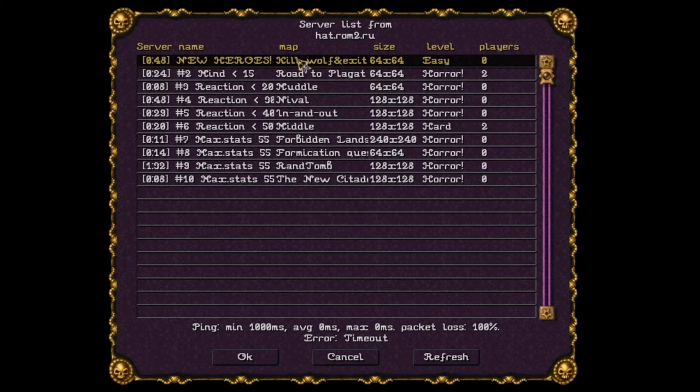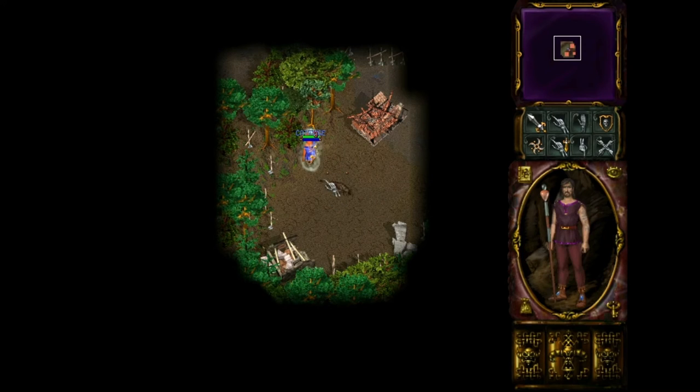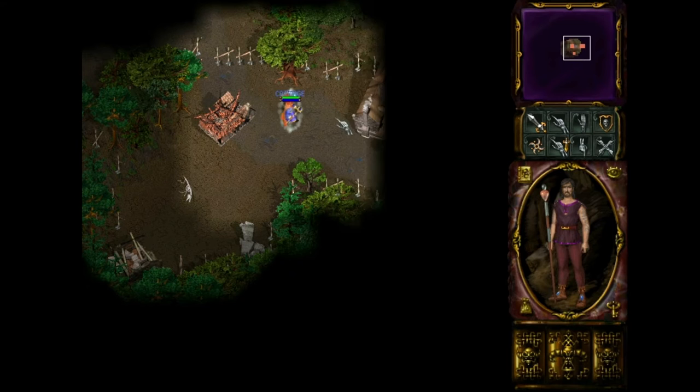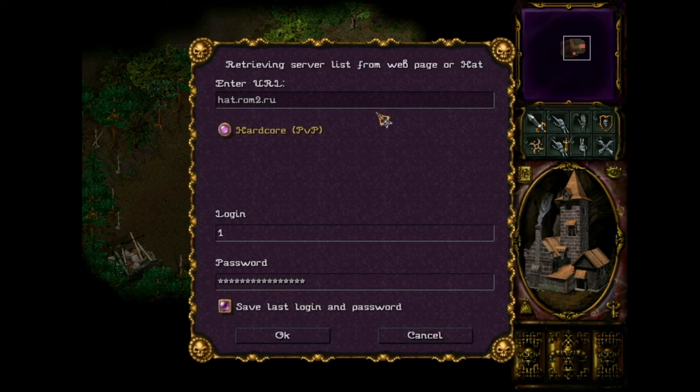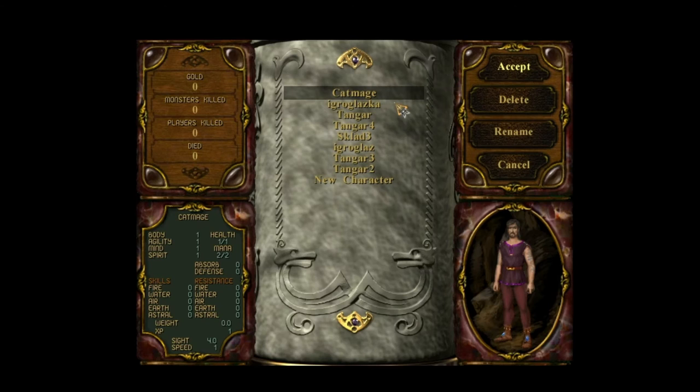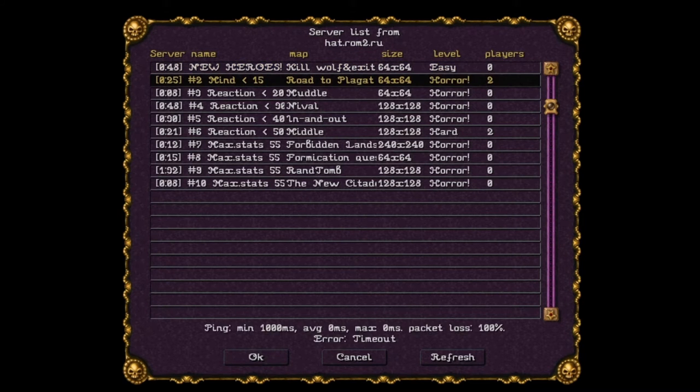Then you should enter the first server. It's the most important thing, because you wouldn't be able to join any other server otherwise. You need to join the first server, kill the wolf, and exit - it's called that. We join it, and here we kill the wolf. It's a technical server which we need only to create our character. We exit by entering the Town Hall, and now finally the game begins.